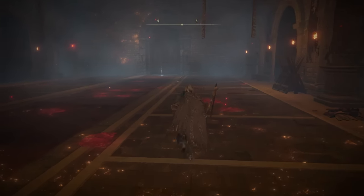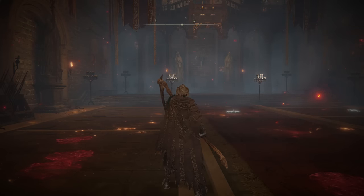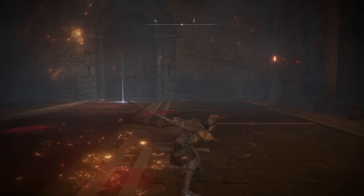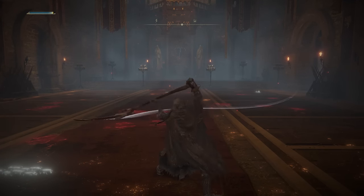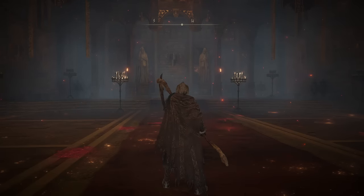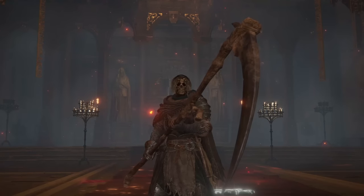Moving on to the second scythe of the day — one that will really make you feel like the Grim Reaper — this is the Grave Scythe. I'm going with Heavy Affinity and Spinning Strikes for my Ash of War. We do get innate bleed, but since we basically just used a bleed build, I figured why not switch things up. Unlike the normal Scythe, this does not have any unique attacks, so here is the basic scythe heavy attack string. Honestly, I'm not a huge fan of these heavy attacks — you get crazy wind-up animations for attacks that just aren't that exciting.